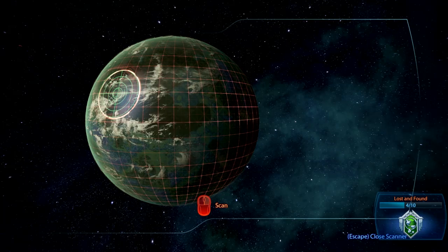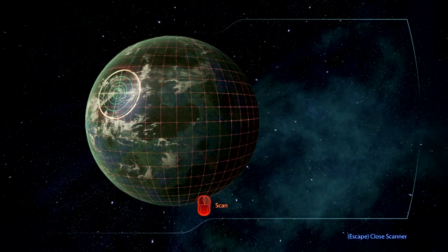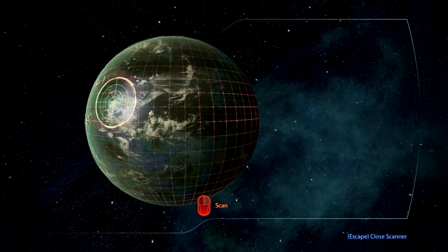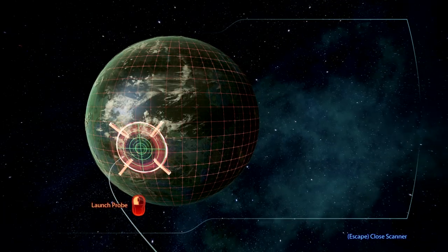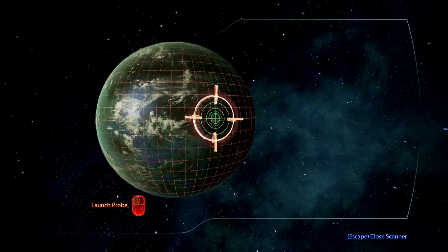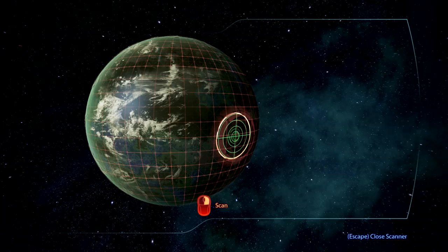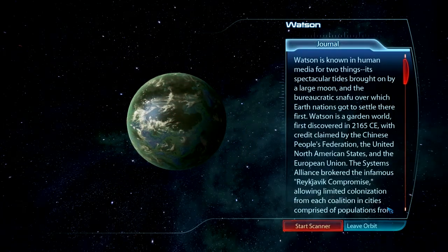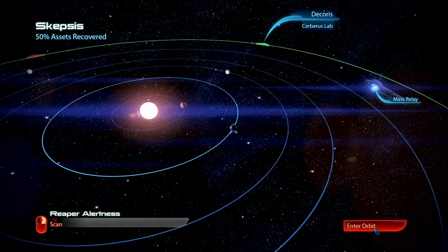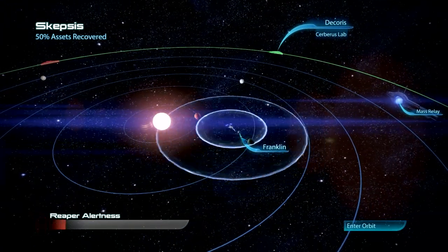Lost and found — war assets acquired: Javelin missile launchers. At least they give infinite probes now, no stupid mineral scanning. I'll just keep bombarding your planet with probes, hopefully not hitting a populated city or destroying some poor man's farm. Oh, Reaper alertness — how scary. I'll do it again just to spite them.